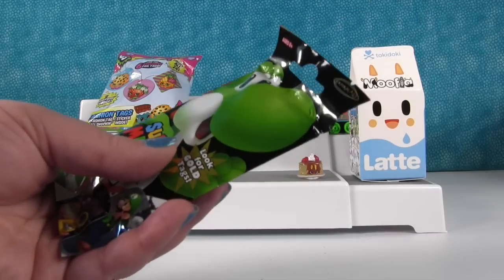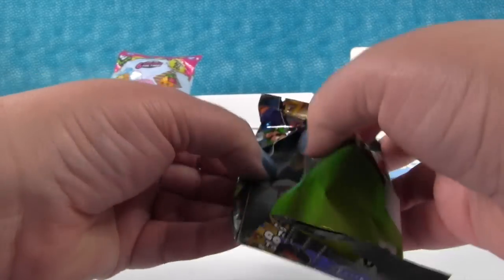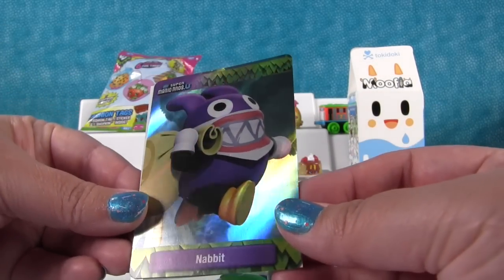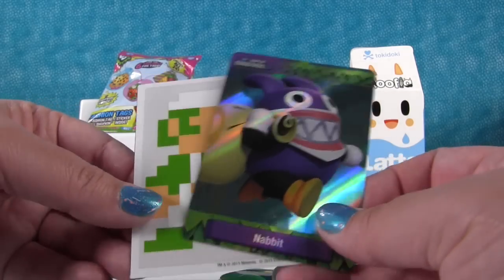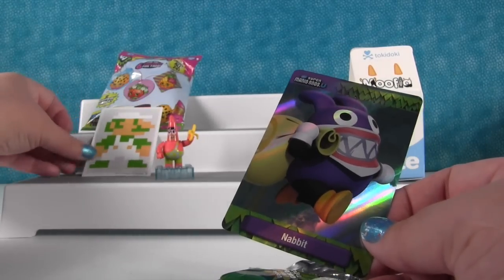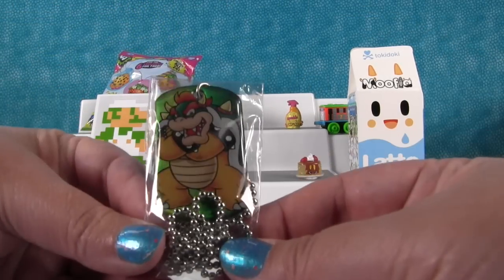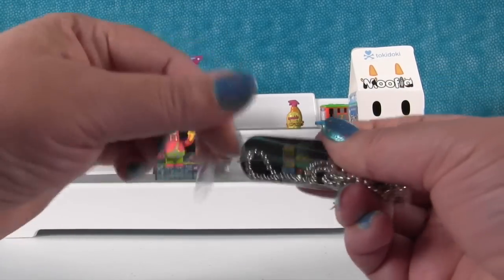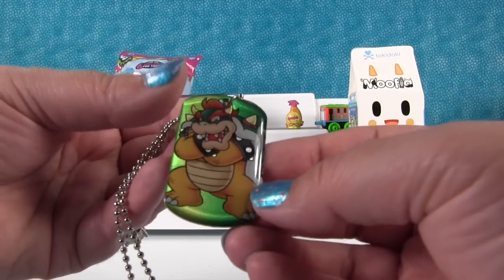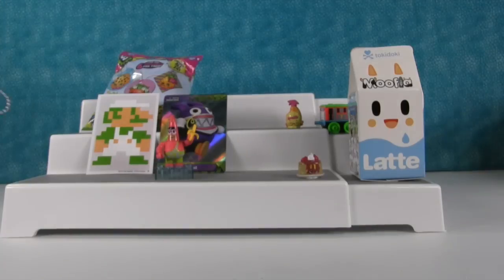Super Mario dog tag time. Oh look, we have a little tear strip — we're going to use the little tear strip. You get a foil trading card and sticker. That's a card we have — this is Nabbit, and he has a bag of loot he's carrying off. And then check out our sticker — Luigi! The pixelated sticker. And let's see what our dog tag is — Bowser, and it's foily. It's super shiny though, it's awesome. It's number three.